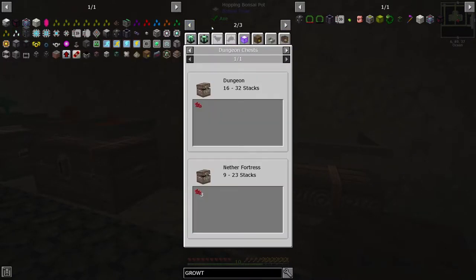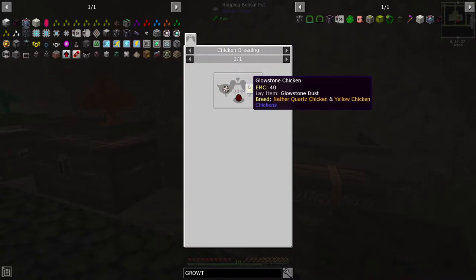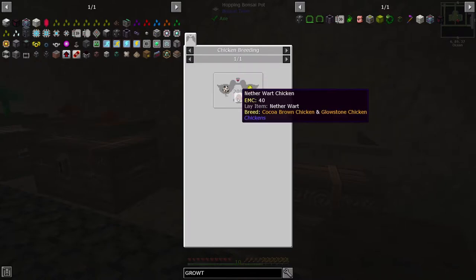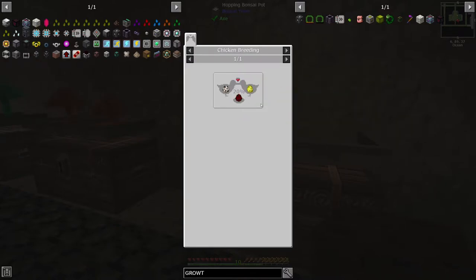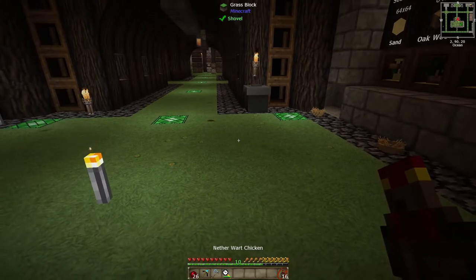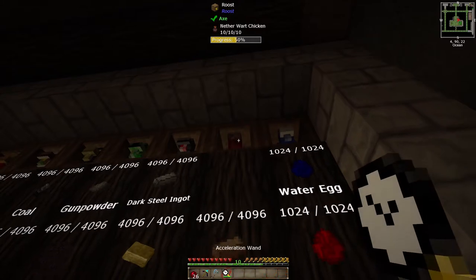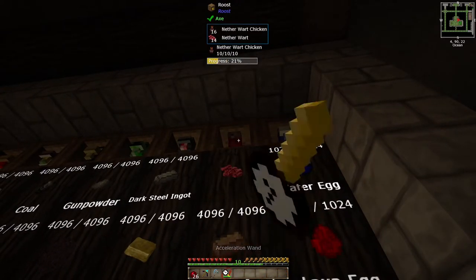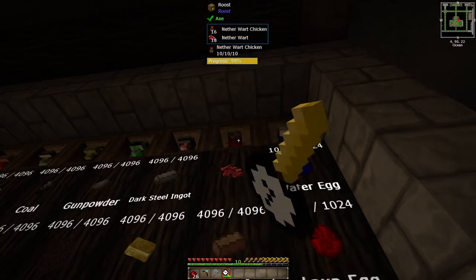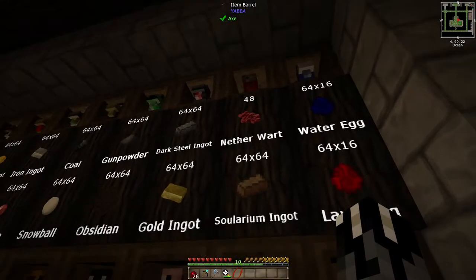Oh yeah. We can make another wart chicken, right? Glowstone and cocoa — another wart. So I guess you know what we're doing ladies and gentlemen, we're doing another wart chicken. So glowstone and cocoa — that's what we're doing. And here we go. Now we got 16 nether wart chickens that are 10/10/10. So now we can just speed this up and get ourselves a bunch of nether wart. Bam, there we go. We can get ourselves some nether wart pretty quick here.